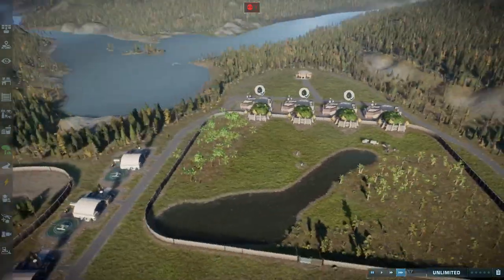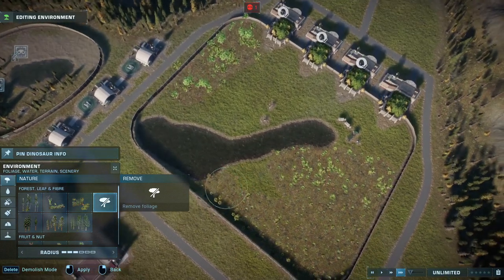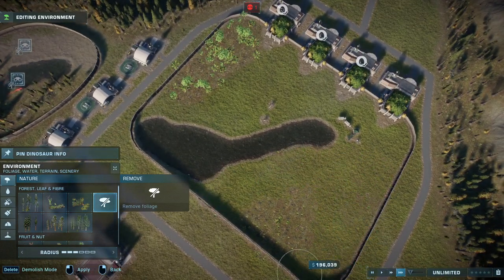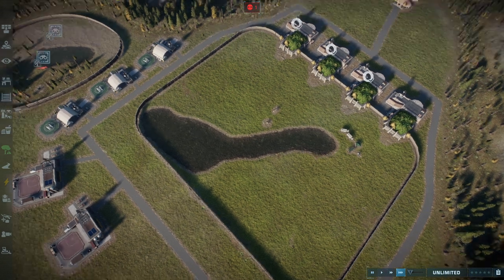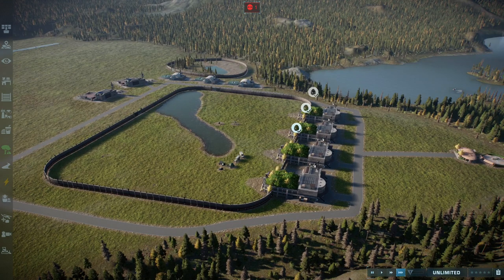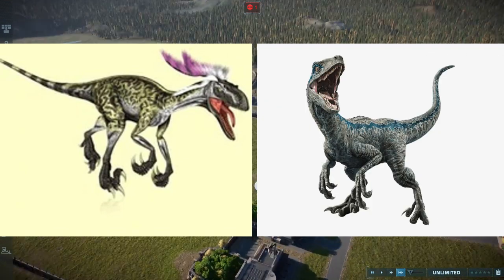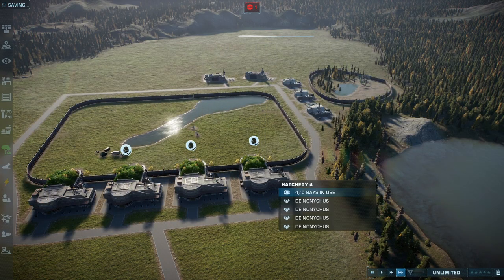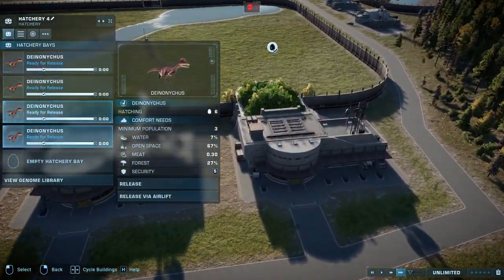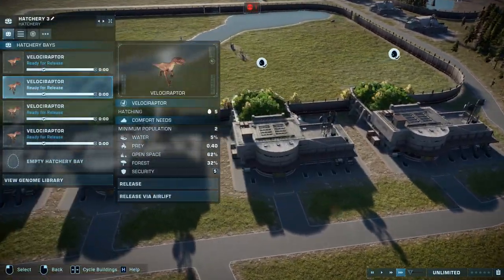Hello everybody, this is Strigo, and we're back for another Jurassic World Evolution 2 video. This is something I've wanted to do for a while, ever since I finished making my Deinonychus mod. I thought it would be a good idea to have the Deinonychus squad taking on the Raptor Squad. It is Dinosaur King vs Jurassic World. We have 20 Deinonychus and 20 Velociraptors.